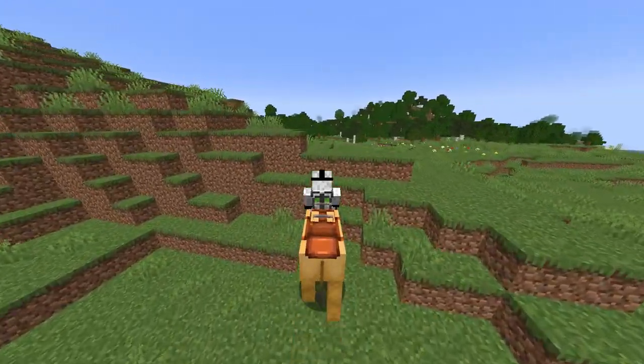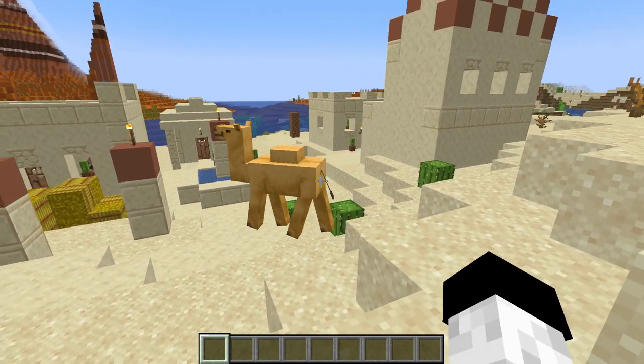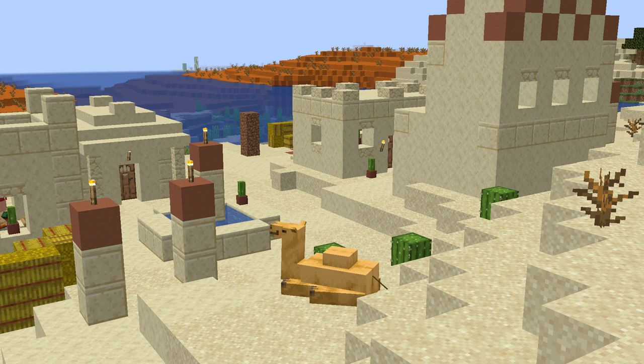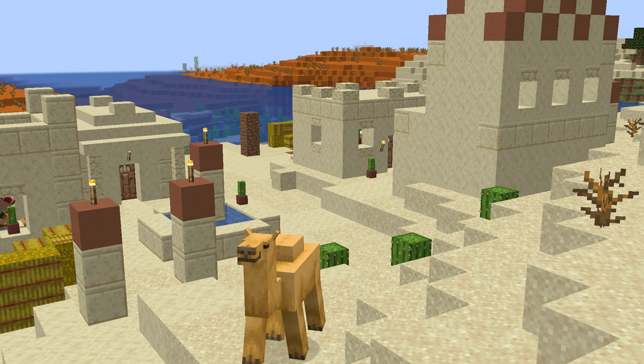Let's cover how and where to find them. In a Minecraft world with naturally generating structures turned on, a single camel will always spawn in the centre of a desert village. This mob is exclusive to the desert village only, so if you find a desert village, expect to find a camel sitting in the centre, generally by the village well. If you didn't turn naturally generating structures on when you created your world, you won't be able to find a camel.